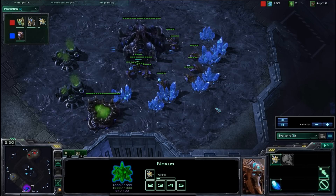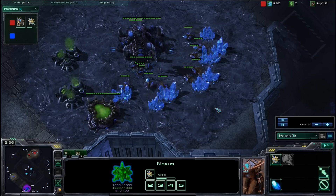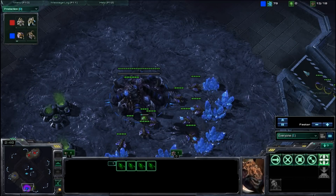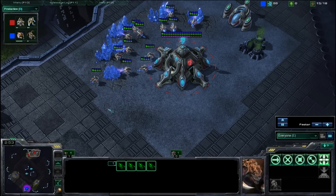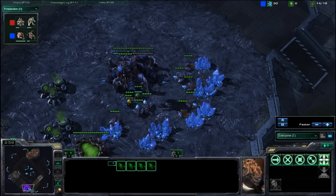One thing I've discovered playing in the Bronze League is that it is never too early to get a damn spawning pool up. Get it up early. Plop out those four Zerglings as early as possible. Go and harass the enemy if you can. Now, in this particular game, that ploy did not work out as well.